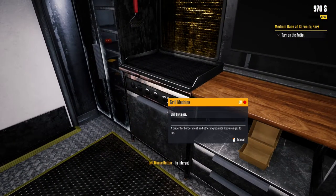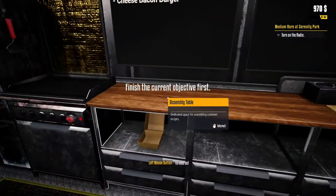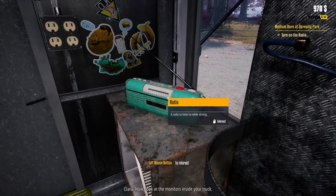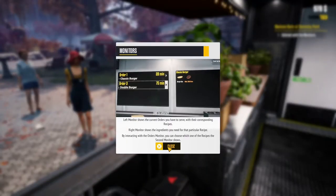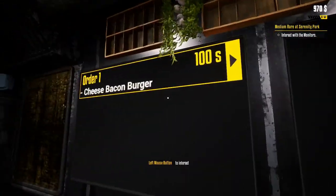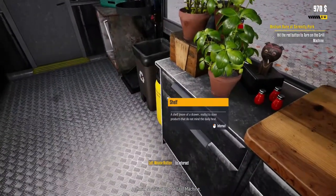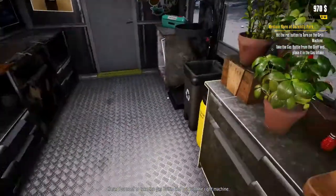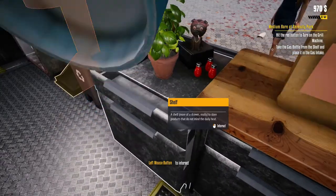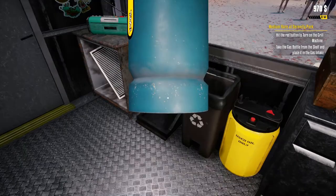Now we're going to try and turn the grill on, but obviously we have no gas. So we go into the shelf, turn on the radio, and do all that in order. You can change the radio station if you so desire. Then you've got your orders up top — you click on them and it shows you what you need. You have to turn the grill on, but you've run out of gas, so you go through your shelf and take the gas. The gas bottle is obscenely large and doesn't last very long.